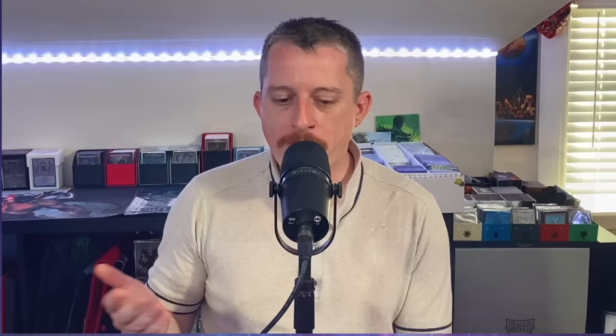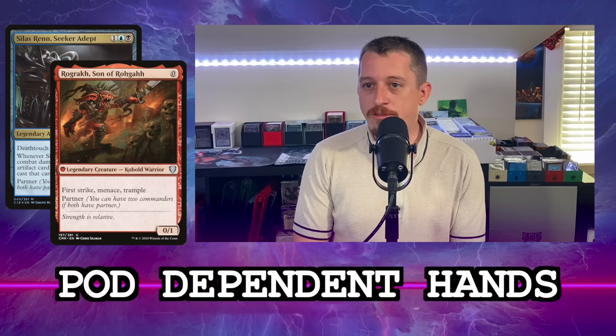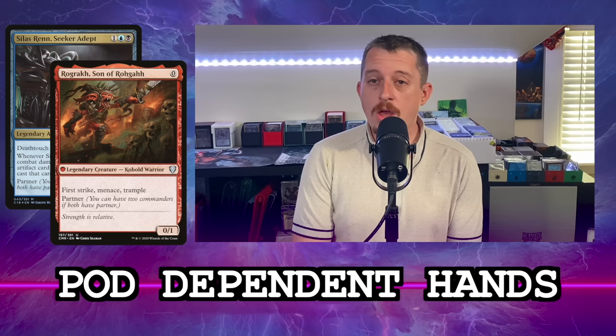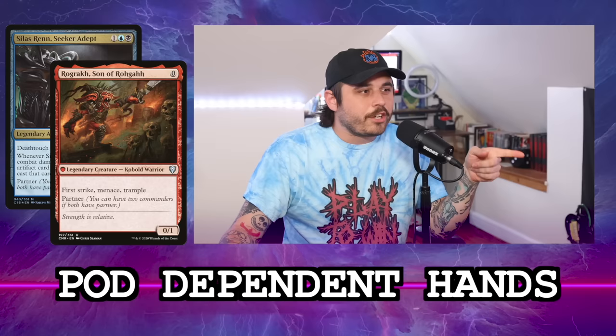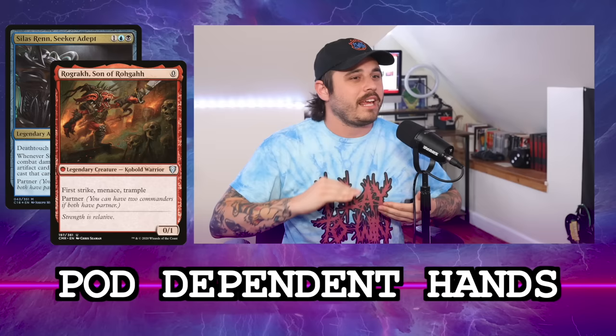It still depends on the pod. If I'm playing Kinnan and I'm staring down three Rogsai players, I know I cannot just play control against all three of them. In that case I'm looking for a hand that enables me to go as fast as possible, or a hand with a very early Mystic Remora or Rhystic Study that will benefit from them doing all the things they're going to do. Your priority when going against fast pods is: can I go faster? A lot of times it's better to be aggressive than defensive.